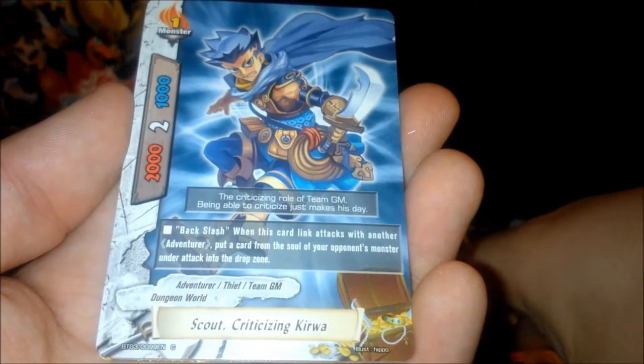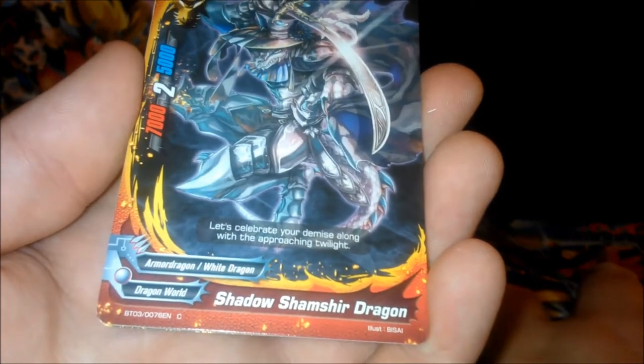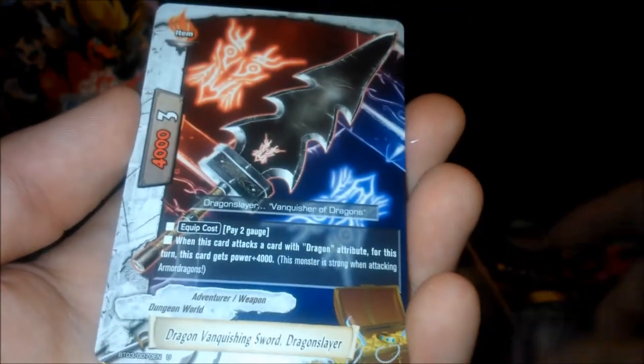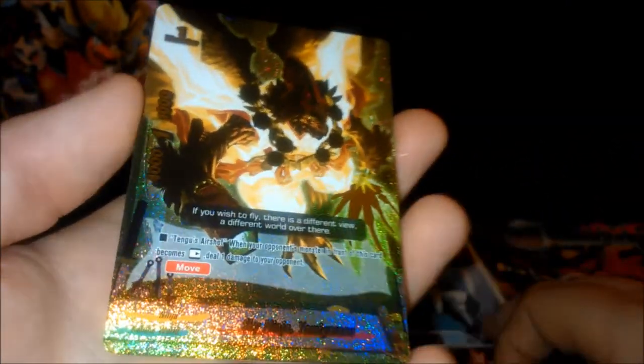Magical Fighter Seijuro Amado — kind of cool. Scout Criticizing Kiwa. Shadow Shamshir Dragon — which is kind of hard to say; it looks a bit like Thousand Rapier Dragon, kind of Victorian. And here's an awesome weapon from the new Dungeon World — Dragon Vanquishing Sword, Dragon Slayer. Oh my god, I got an SP! This is the first time I have ever pulled an SP, and it's incredibly hard to read which one it is — it's that sparkly.